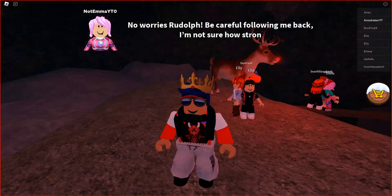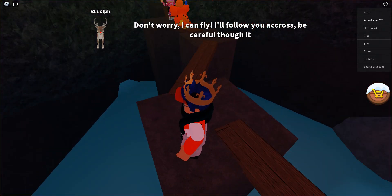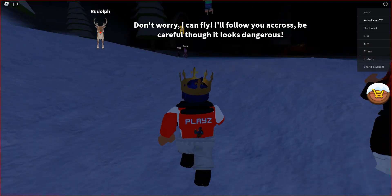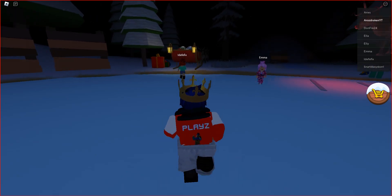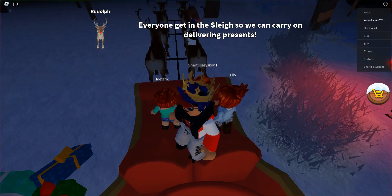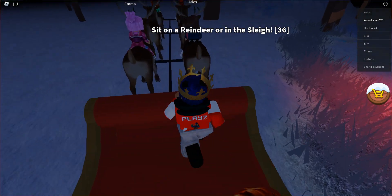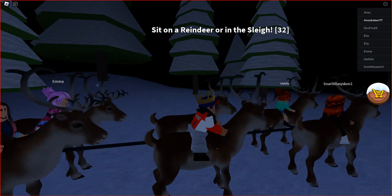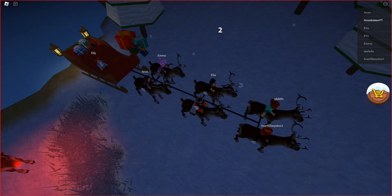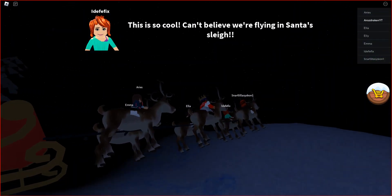Rudolph! Be careful here — we're not sure how strong this is. Oh, Rudolph can fly! We're in the sleigh now. Oh, I have to sit on a reindeer — all right, here I am. Everyone ready? Yes, we're all ready — three, two, one, let's go! This is so cool, I can't believe we're flying in Santa's sleigh!